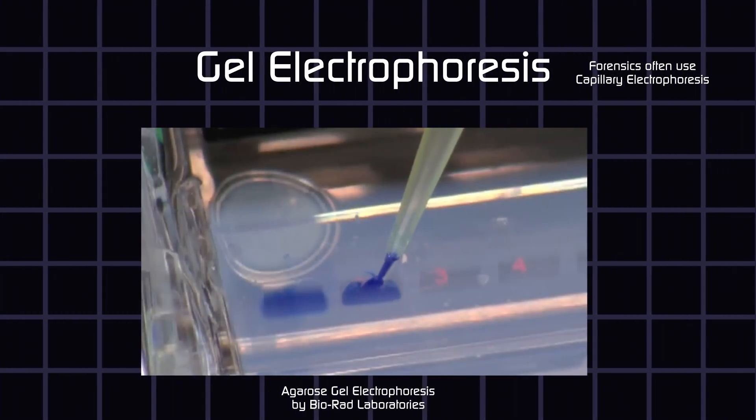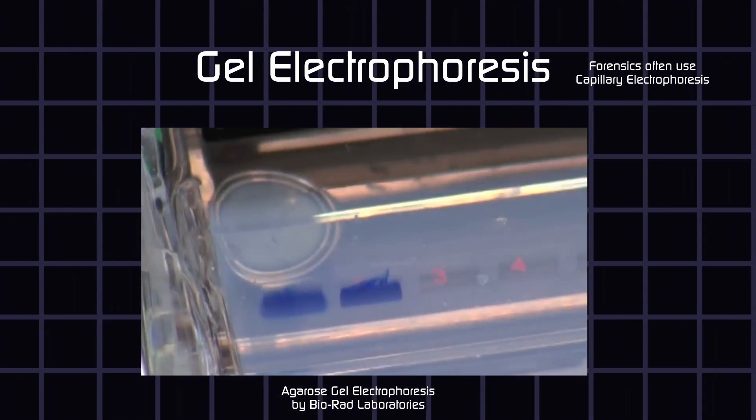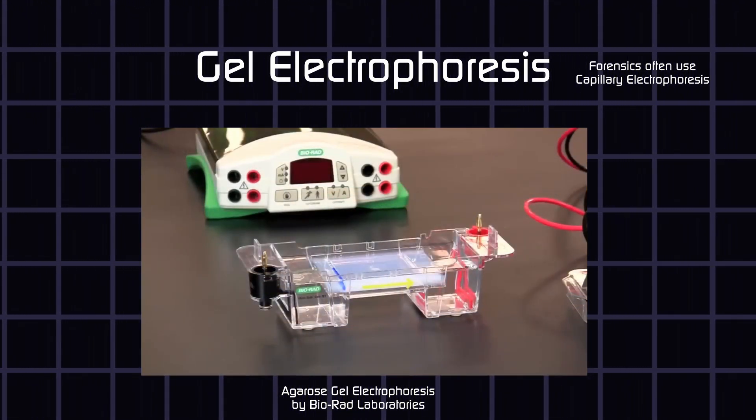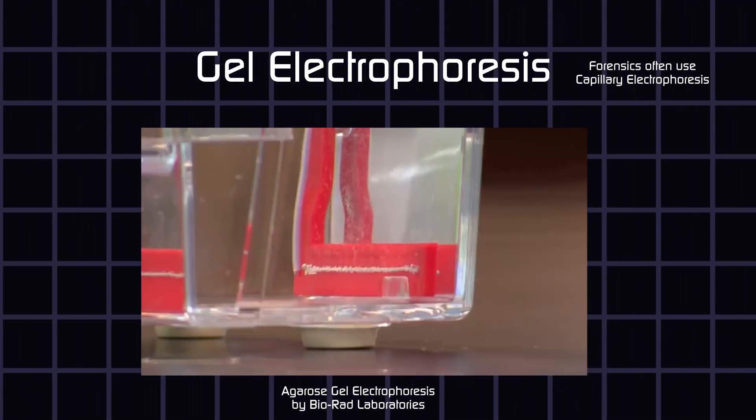Where 'phoresis' means to be carried. DNA is negatively charged, which means you can run an electric current and they would follow it. So if you dye the DNA, put them in a gel, and run an electric current through them,